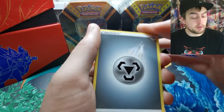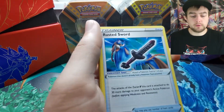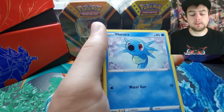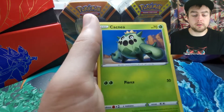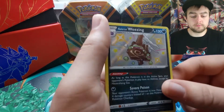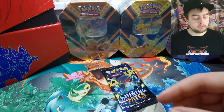Forgive me if you can hear the dog barking in the background. Pack two: Proton Rusted Sword, Eldegoss, Nickit, Corsola, Snom, Morgrem, Cacnea, Clefairy, and a Wheezing — shiny baby — and a Yanmega. Non-holographic.